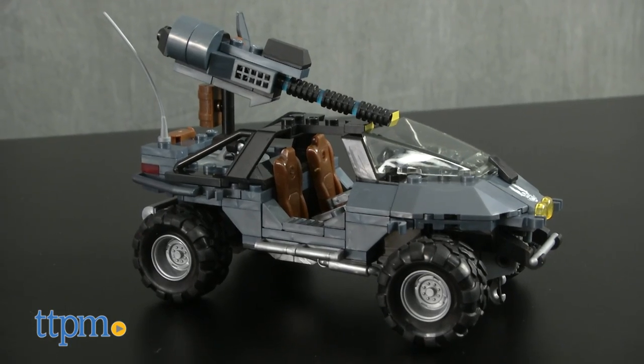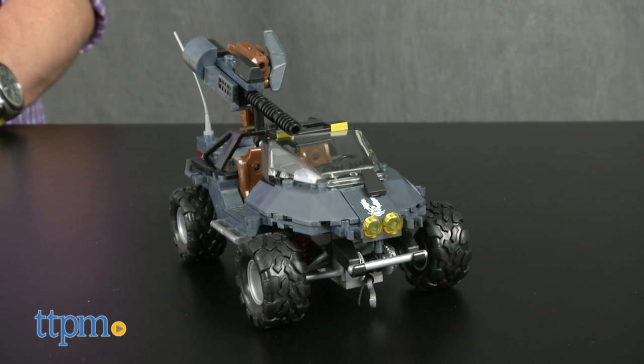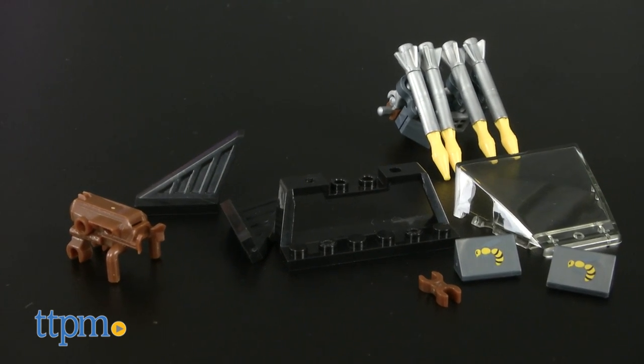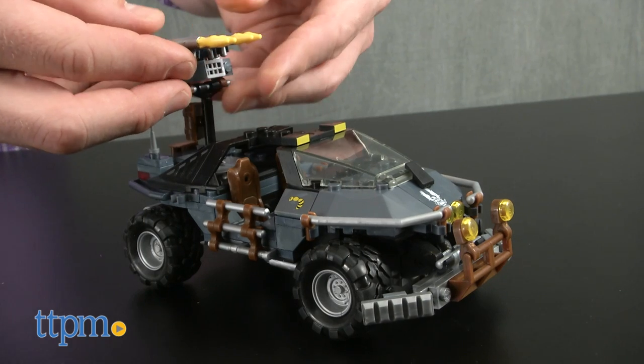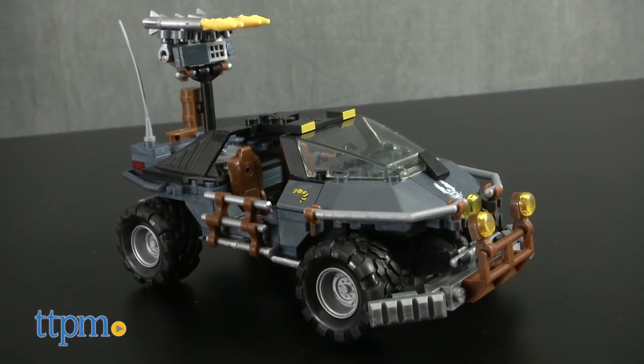The Halo universe is coming to life Megabloks style, and the dual-mode UNSC Warthog is ready for action. This is one of the better vehicles I've seen in this line because it includes an upgrade pack that tricks out your Warthog, and customizable armor and interchangeable roof-mounted Gauss cannon and rocket launcher weapons.